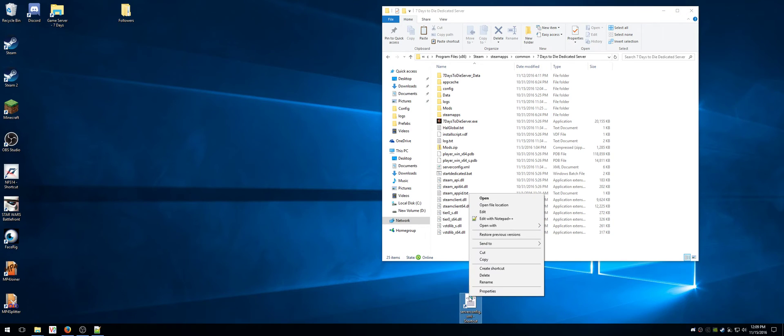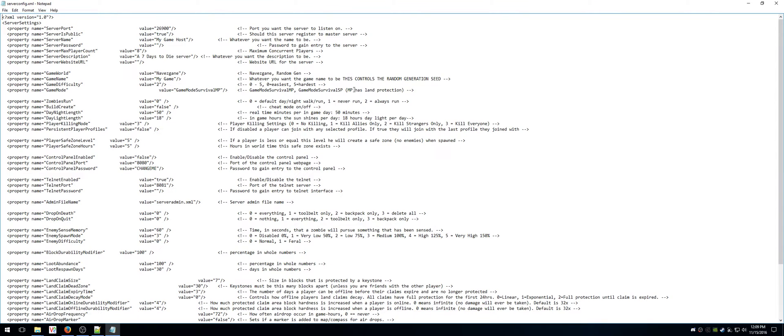Now Windows does come with Notepad, so you would right-click the file, open with, and choose Notepad. The thing here, though, is it's super ugly and it's hard to read, but let me kind of give you a rundown.